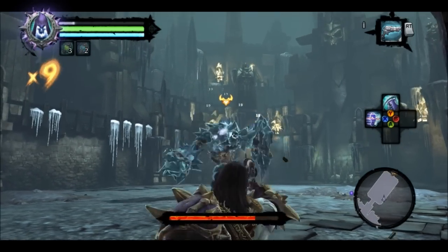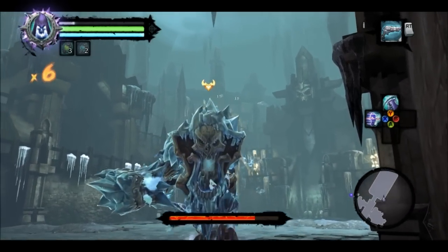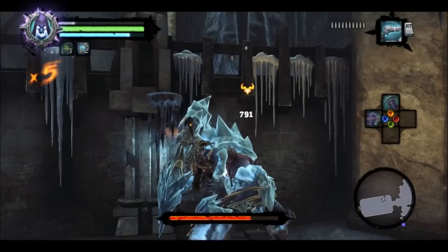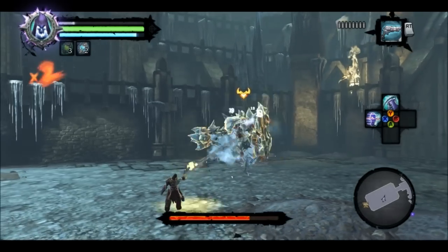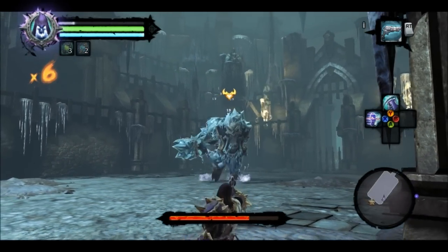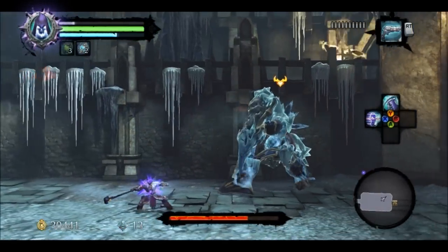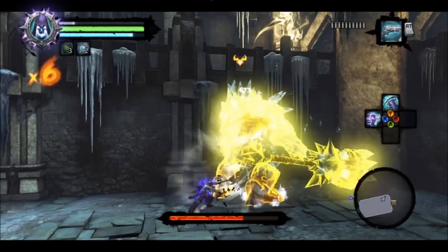Then I jump up, which also chains it together where he does a backflip and kicks them. And then in the air, I hold Y or triangle again and charge that attack up, and then use that again, and on my way down I get like a half-charge attack on him. That is pretty much the best way to attack him that I have seen. I've done a lot of other combos and things, and I feel that really gives me the best damage on him. I also have the ability to burn him with that weapon, so I feel that might have aided me.